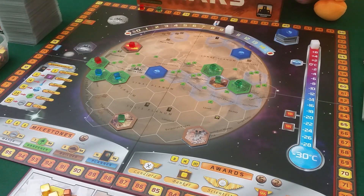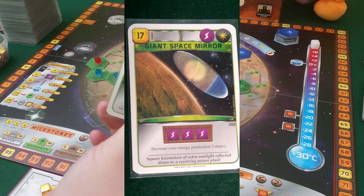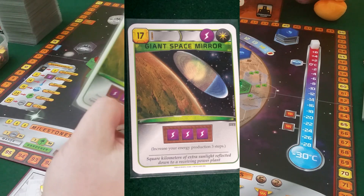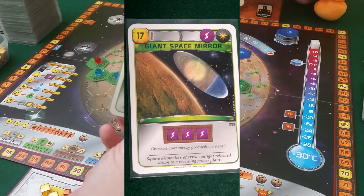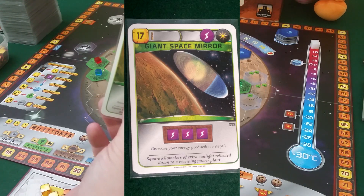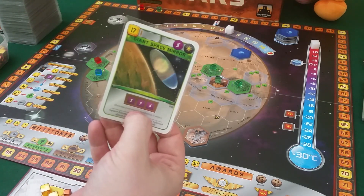Number two is a card I almost always get — it's good most of the time. It's Giant Space Mirror for 17 credits. It has an energy tag, which doesn't mean much most of the time, but it has a space tag and gives you three energy production. This is really good, especially early on to get your energy started. It's a great combo card with many others that require you to lower your energy production when you play them, like cities. Giant Space Mirror is a really solid base card to have in your production.